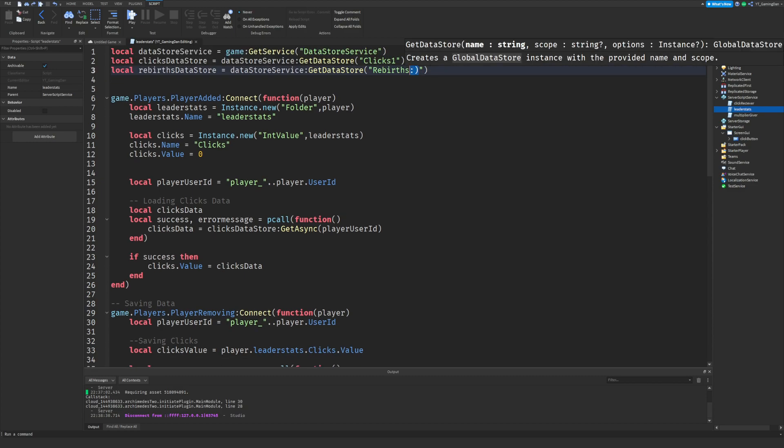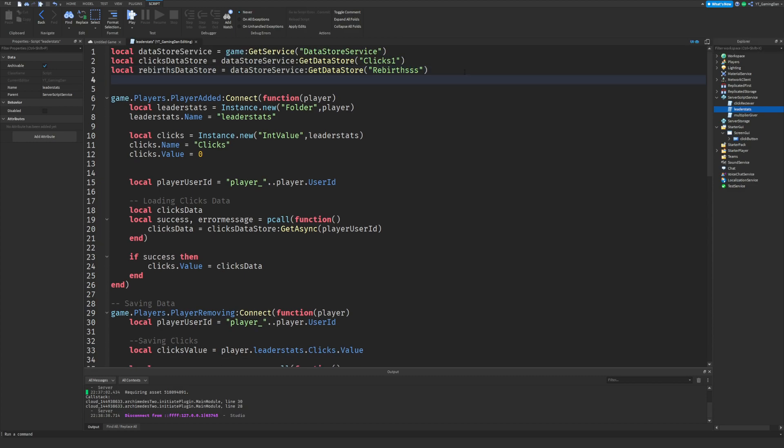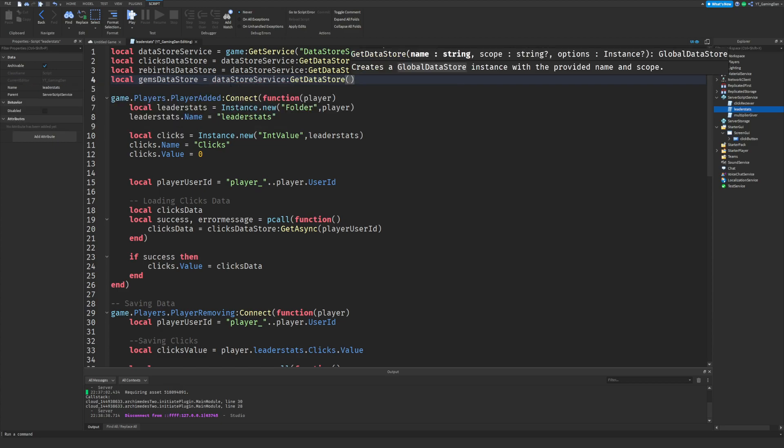I'm going to name this 'rebirths' with two S's because I was experimenting with this a little bit before and may have already overridden a few of these — I want this to be from scratch. Just name these whatever you want them to be. Next we're going to do local gems data store equals data store service get data store, and I'm just going to name this 'gems'.